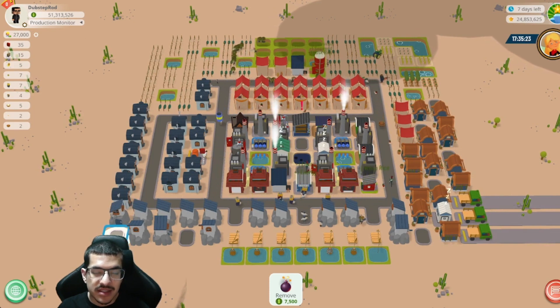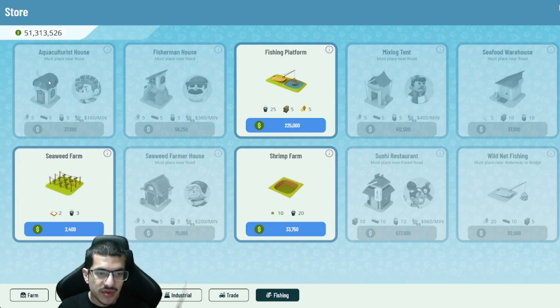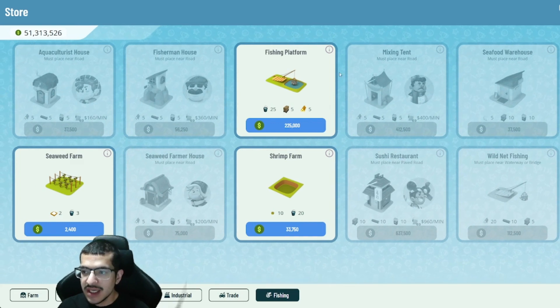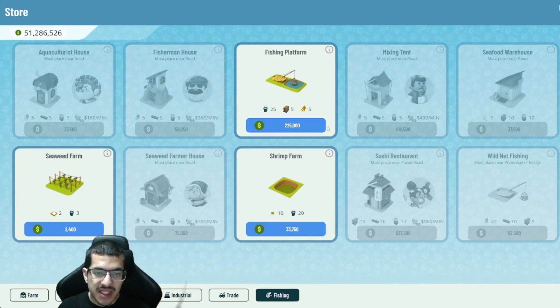A link to the town guide file so you can load and edit it is in the video description and on the Town Star Playbook. One thing to mention: the build costs of these buildings were recently updated — instead of lumber, most buildings only require oak wood, and instead of 10 of each it only requires five. This applies to the aquaculturist, fisherman house, seaweed farmer house, and mixing tent. The fishing platform's water requirement was also reduced from 30 down to 25. Crafting requirements remain the same.